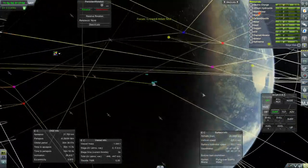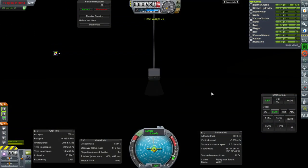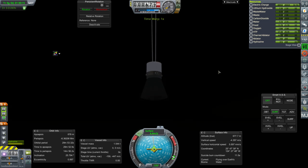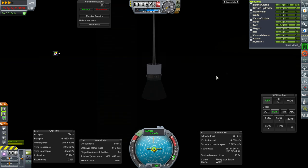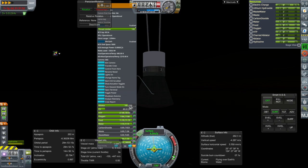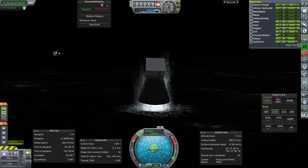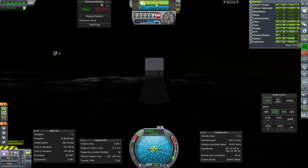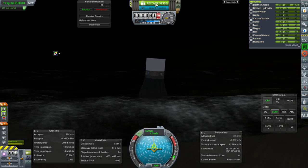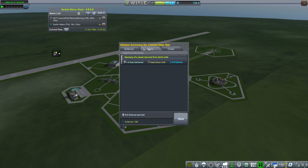Close to the Pacific — going close to the west coast. Full parachute deployment bringing us to 4.4 meters per second — a luxuriously slow speed to impact the ground at. Not much heat shield loss — about one fifth. Splash down and recover. That was quite satisfactory — we even got 9 science out of it.